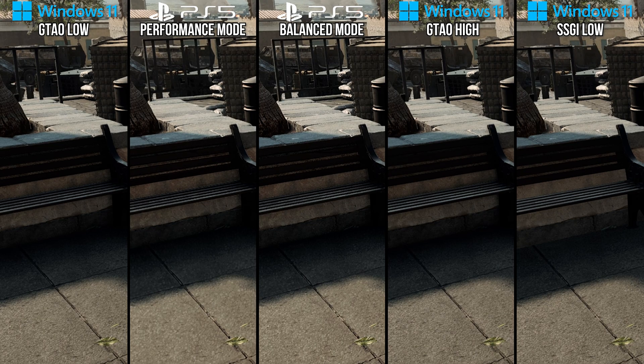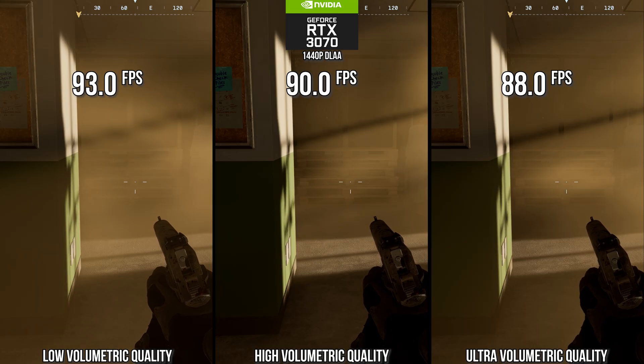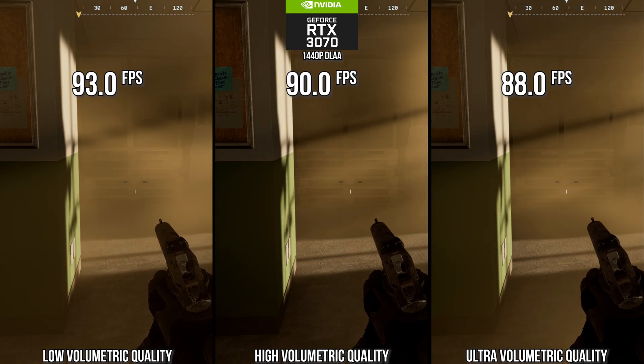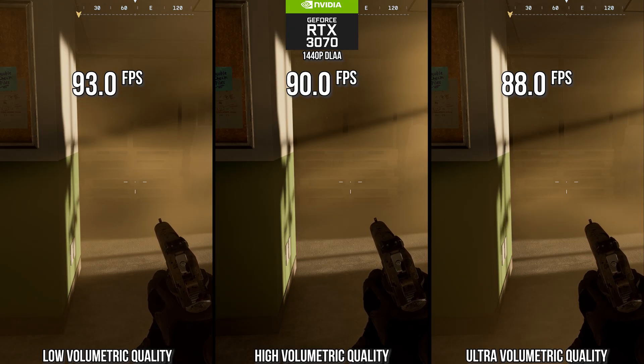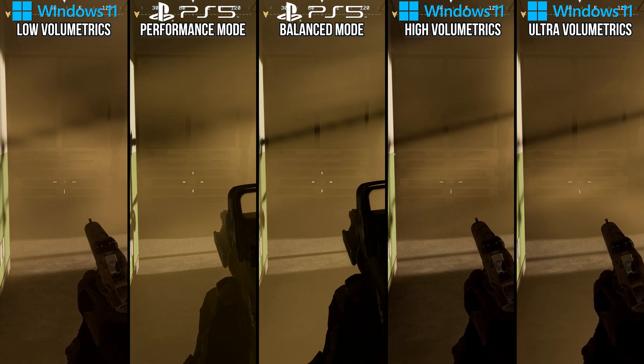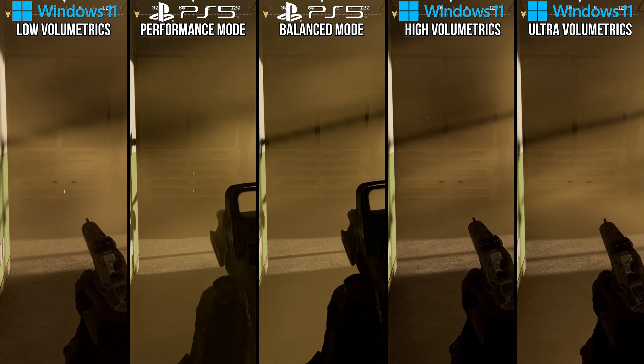After those two most important settings, the rest of the tweaks will be more minor but will add up in aggregate. Starting with volumetric quality, this adjusts the quality of fog in the game. High improves performance by 3% for a little loss in quality, while low has an obvious quality loss for a 5% frame rate improvement. I'll split the settings again: lower GPUs use low and higher ones use high. The PS5 performance setting uses the low setting while balanced mode targets high.